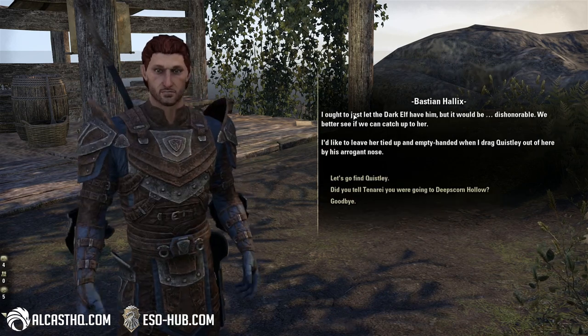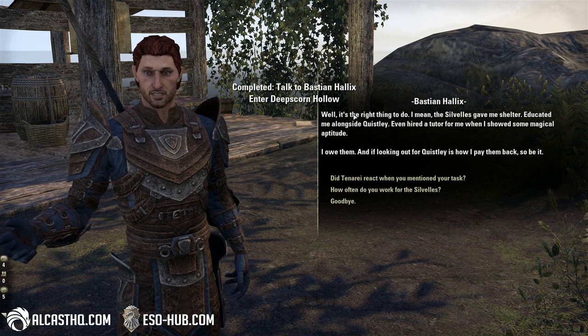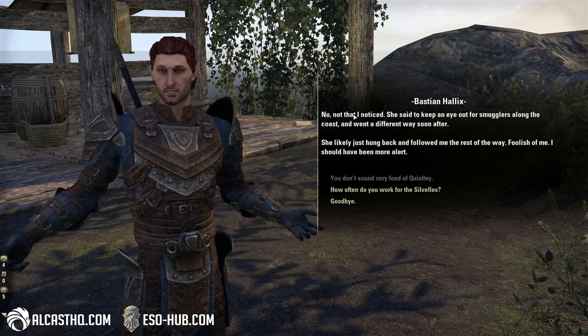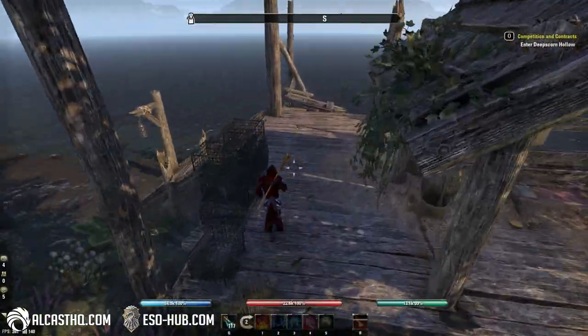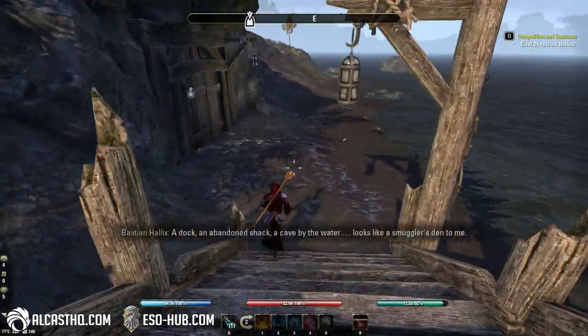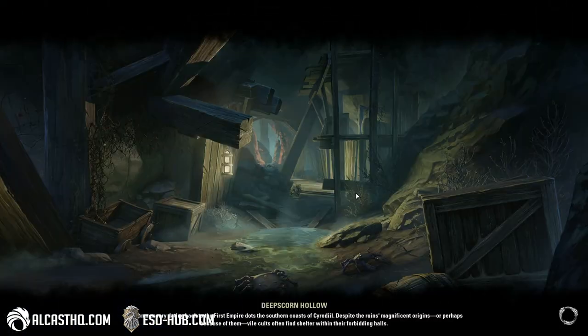You can use companions like I said — Magicka, Stamina, Healer, Tank — it all works. Not perfectly, but it works. I do recommend letting the companions stay at range though, because they're prone to dying in melee range, sadly.